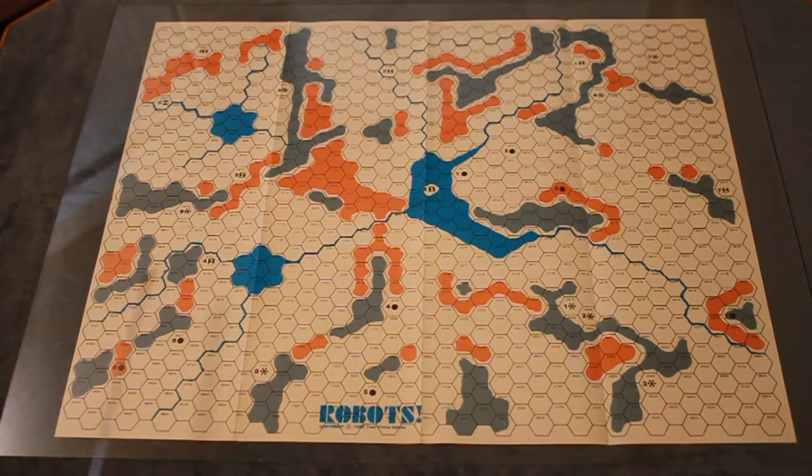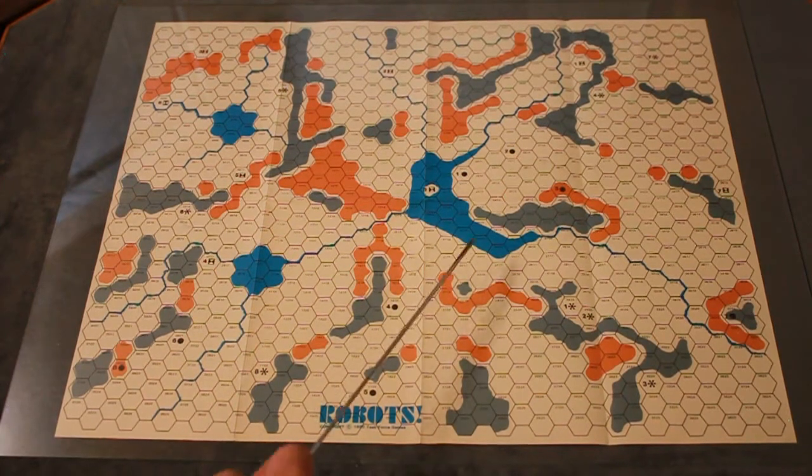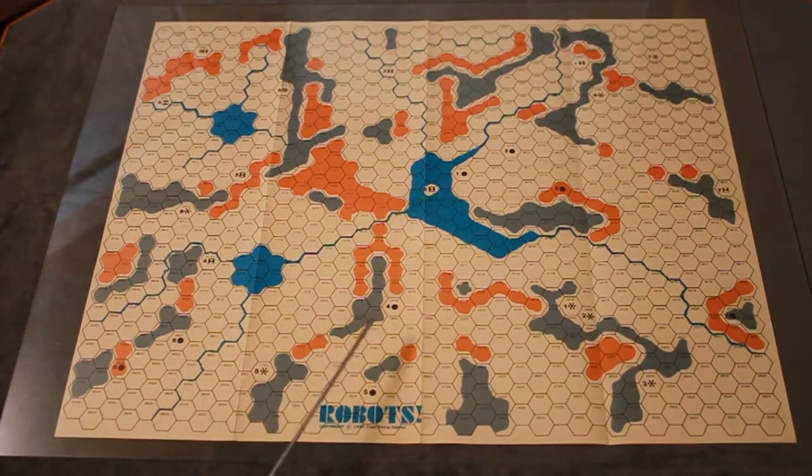Different symbols on the map are different resource indicators for the different scenarios. A given scenario would have one of these sets of resource indicators spread across the board. It's fairly simple but functional.